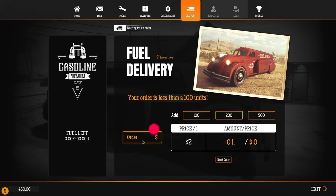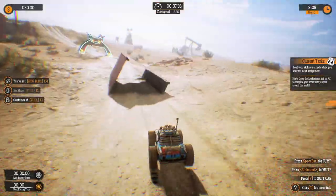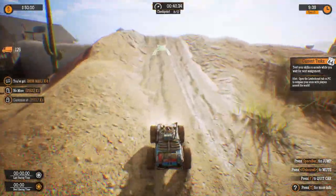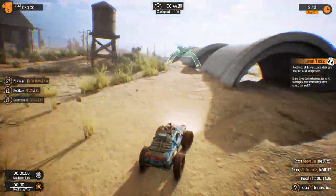Obviously we need some fuel, so we're going to order up that. Order is less than 100 units — okay, let's order 200 liters, I guess. There we go. And now we spend the afternoon RC car racing, because this is a totally normal gas station simulator. This is what all gas station attendants do.